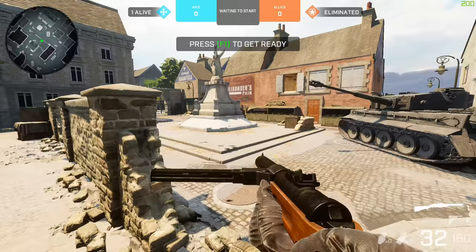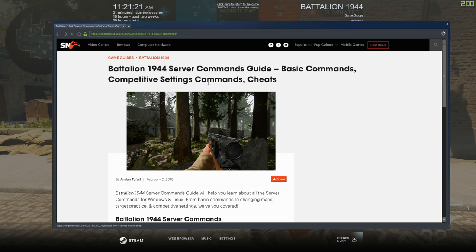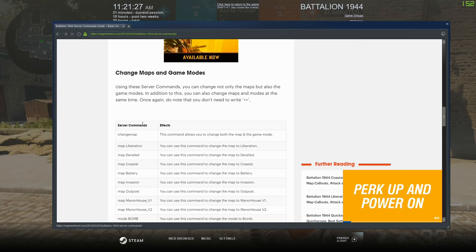After that, start a server, auto assign, and if you want to just roam the map, don't press F1 to ready up and you can roam the map for as long as you want. If you Google 'Battalion 1944 server command' and click on the first link, you will get a list with everything you can use. Once the server is started, you can change the map, the mode, everything just from console.